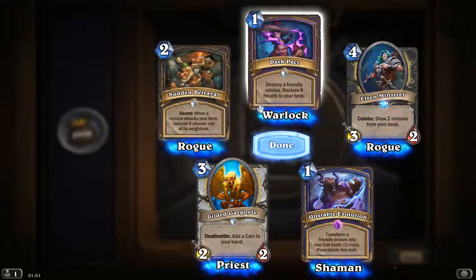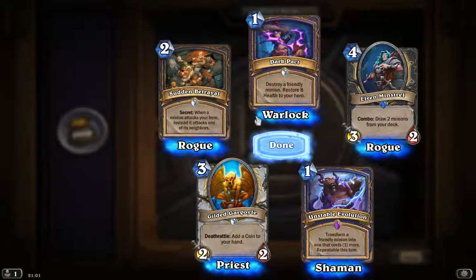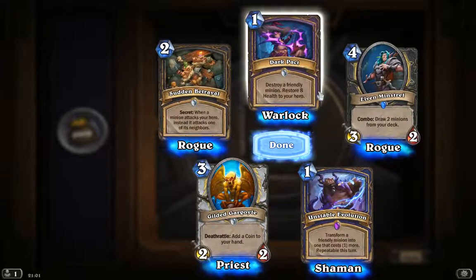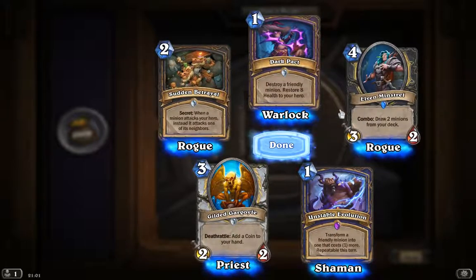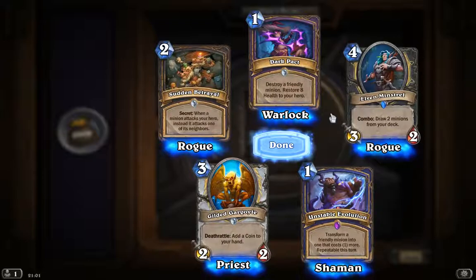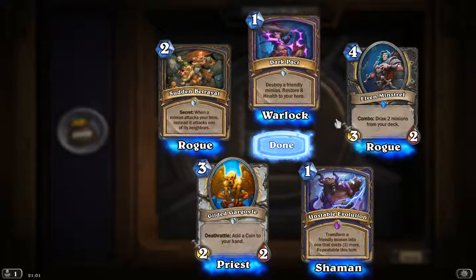Sudden Betrayal: when a minion attacks your hero, instead it attacks one of its neighbours — that's pretty good. And destroy a friendly minion, heal your hero for its cost — that's okay. Draw two minions from your deck. They could be useful if you've got higher cost things, I guess, otherwise it's not that great.